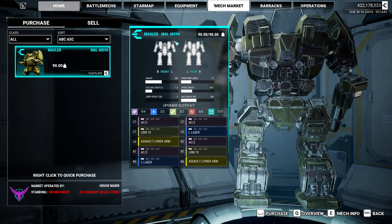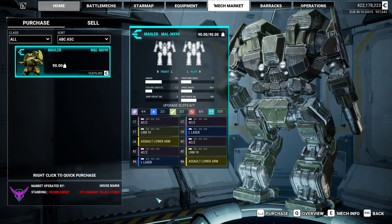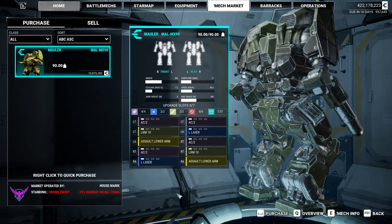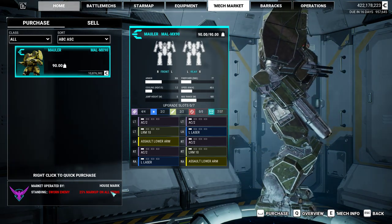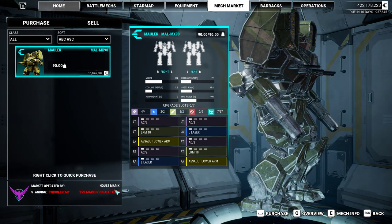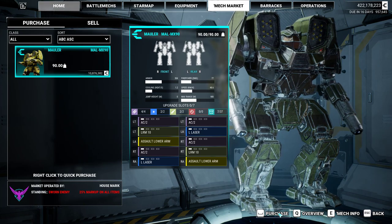I found a Mauler MX-90. I'm hated by all of the houses because I like to do my missions for the independents, and that means I'm spending more money than you will be. So assume whatever numbers I give you are rounded up. Let's purchase this Mauler for 10 million.